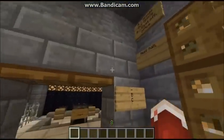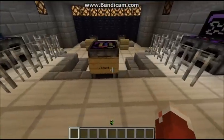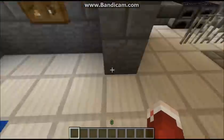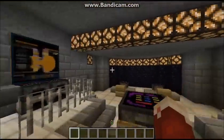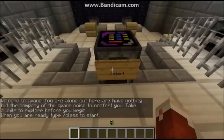Right now I'm in the turbolift. I'll show you around the ship. Actually, let me show you where you start off. This is where you start off — go up here, you're in the bridge, slash start. Welcome to space. You are alone out here and have nothing but the company of the space noise to comfort you. Take a while to explore before you begin. When you're ready, type slash class to start.